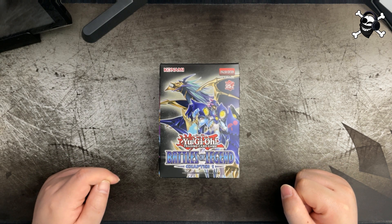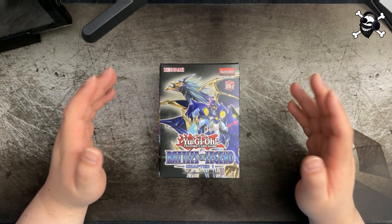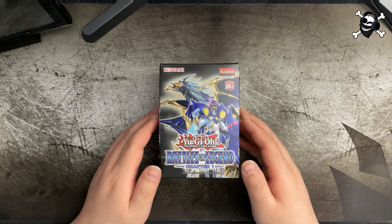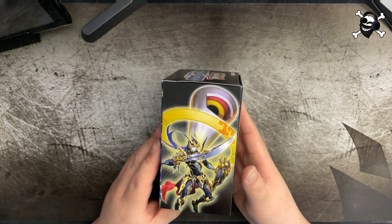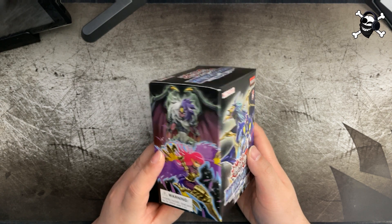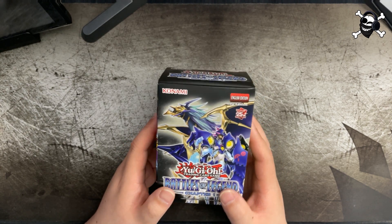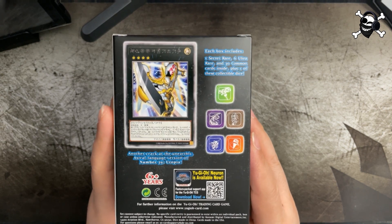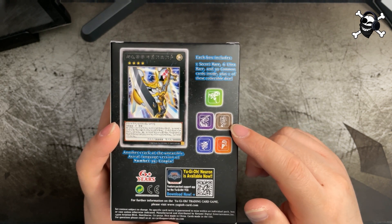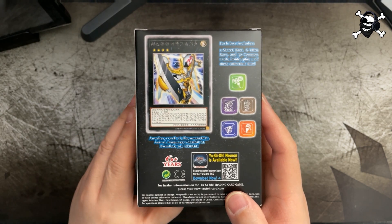Welcome everyone to our last Battles of Legend Chapter 1 box opening — this is our fourth and final one. If you haven't seen our third box opening, I'll leave a link in the description. So far we've been getting quite a lot of duplicates and not many new cards. We've been getting You Bell in each box, and our last box gave us a duplicate of the Black Luster Soldier dice, so hopefully we get something different here.